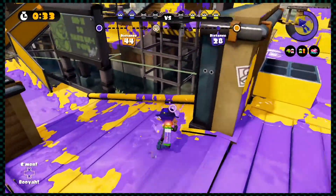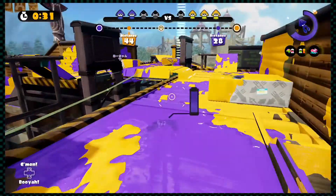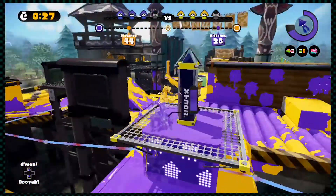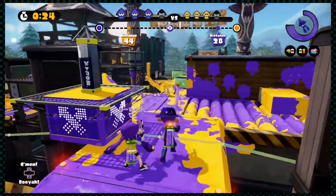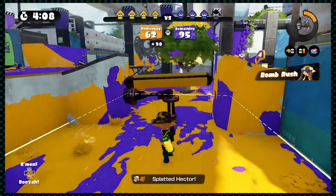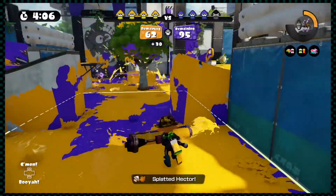Nintendo is truly a master of all genres. Just when we thought we'd seen them try everything though, they surprised fans with the release of Splatoon, a competitive shooter of all things. In classic Nintendo fashion, it had some kid-friendly twists. The main mechanic is based around your playable character, a kid capable of transforming into a squid, called an Inkling.